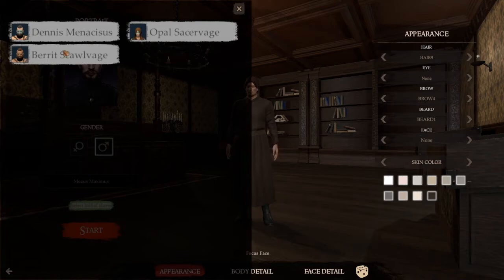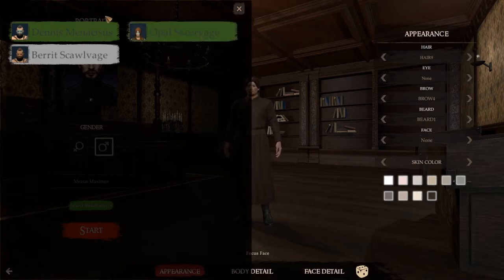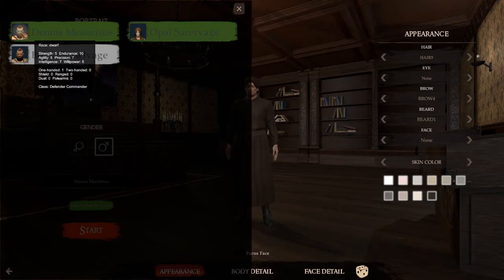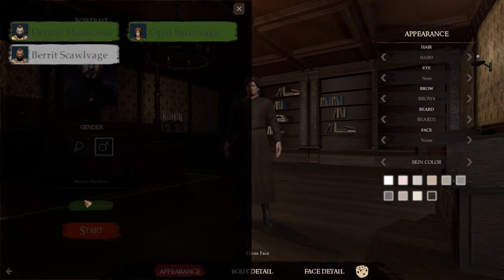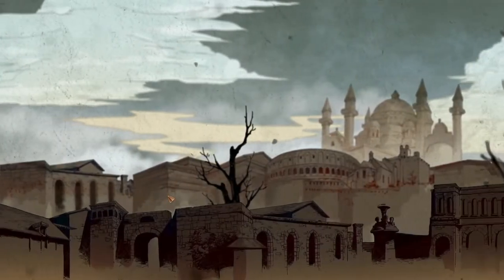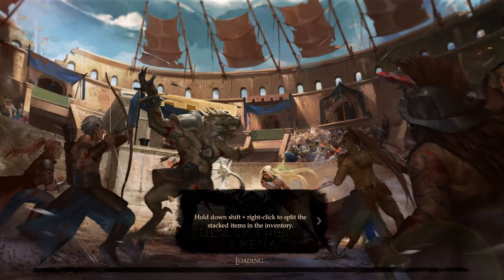Now select initial slaves - this is the part where we can pick Dennis Menissus. You remember I struggled spelling his name in the last video. And Opal Sakuravage is the character that my daughter chose - she's a gladiator duelist, the damage dealer who specialises in pole arms. Dennis is the tank healer, a defender commander character who specialises in one hand, but we're going to get him moving into shields pretty quickly. Let's start the game - I'm going to skip the intro sequence.